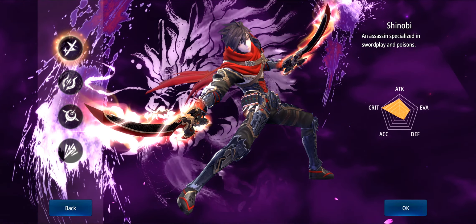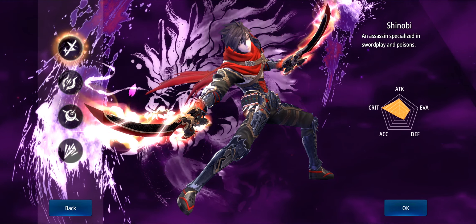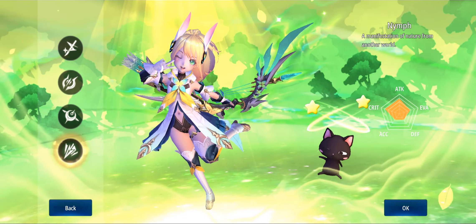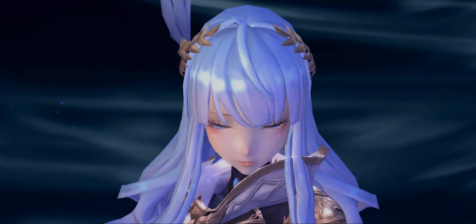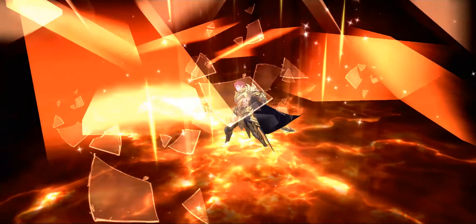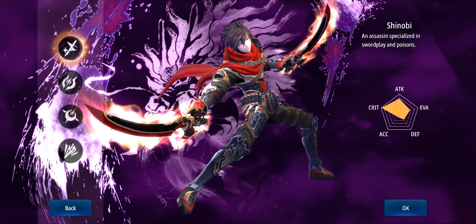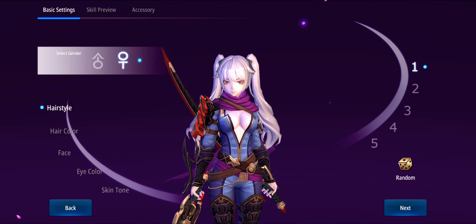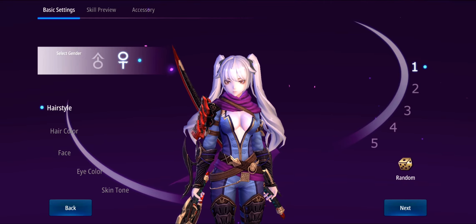In this game there's a total of four classes that you can play, and the cool thing is three out of the four are not gender-locked. The only one that is gender-locked is the Nymph, which is basically just an archer class — you can only play as a loli if you're playing as an archer. However, all the other classes — the Elementalist, the Dragoon, and the Shinobi — are not gender-locked, which is pretty awesome. So we're going to pick the Shinobi and customize a female character, since I already have a male character we'll be playing in a bit.